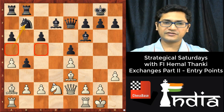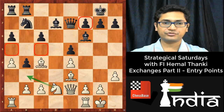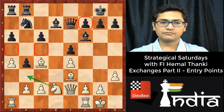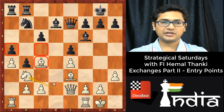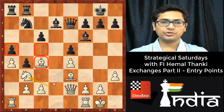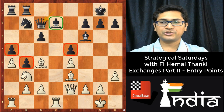White played bishop c4, and now the next move is knight b3. Now a5, knight b3 — you can already see that the a5 pawn is weak, the c5 square is weak, the c4 square is weak. White has already achieved all these weak squares. Now queen d8, rook fd1 — everything looks natural so far — and now queen c7.